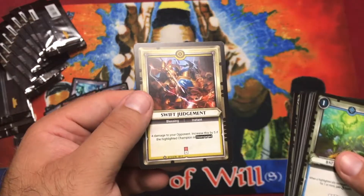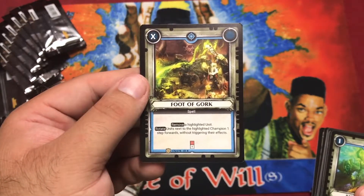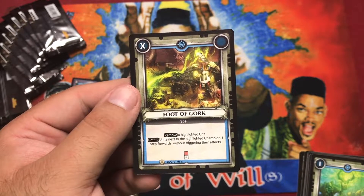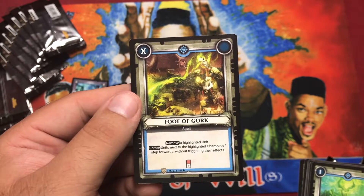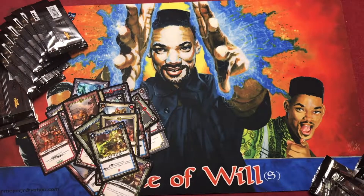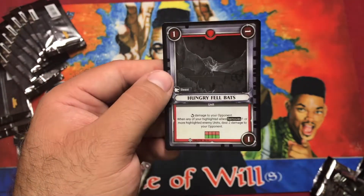Pack eight: Reckless Inspiration, Swift Judgment, Frenzied War Chanter, and rare: Foot of Gork. Remove a highlighted unit, rotate this unit, rotate units next to the highlighted champion one step forward without triggering their effects. That's really good — you're rotating your opponents' units without triggering their effects. You could rotate them off on a turn. Foil: Hungry Fell Bats, good times.